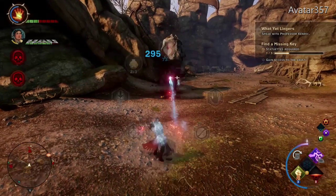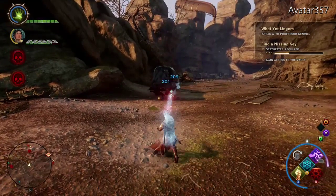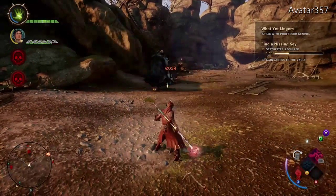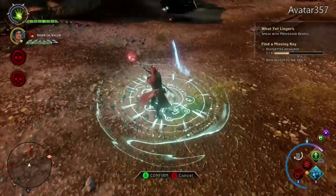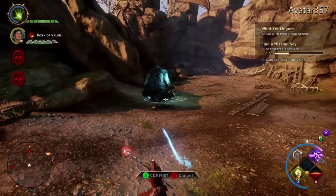My mage likes to use a lot of elemental powers, a lot of fire and lightning, some cold. But the giant is immune to that, because he's of Frost nature himself. So here I'm looking for...